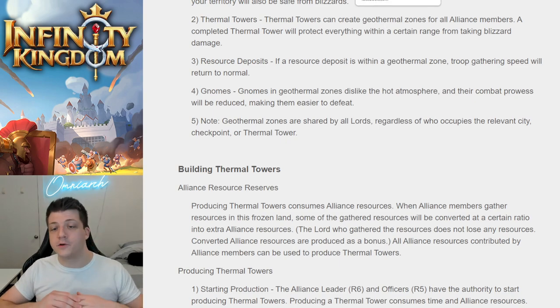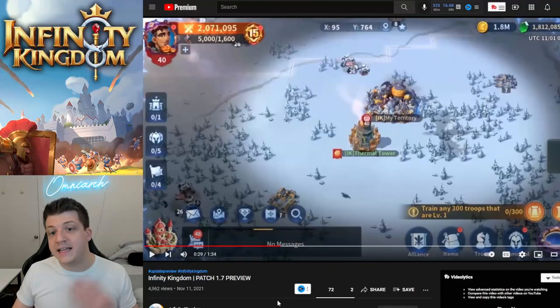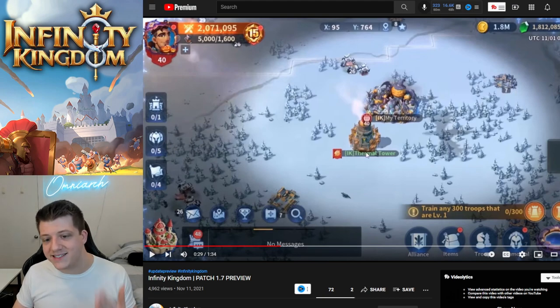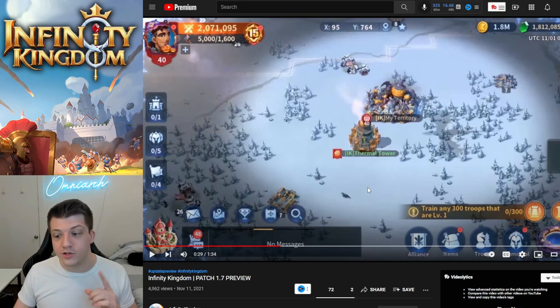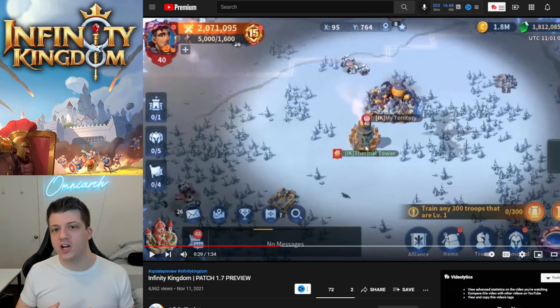If you are in a different Alliance, you can still be within a geothermal zone owned by another Alliance and still reap the rewards from that. Looking at the video, you can see the thermal tower in the center of the map — any territory within that circle would be protected against blizzard damage. I like the way these towers look — very strongly garrisoned outposts, really cool design.